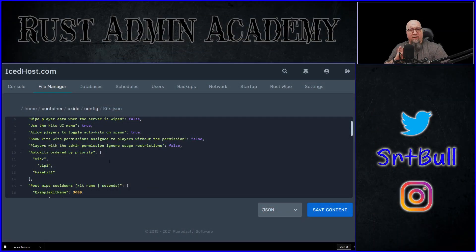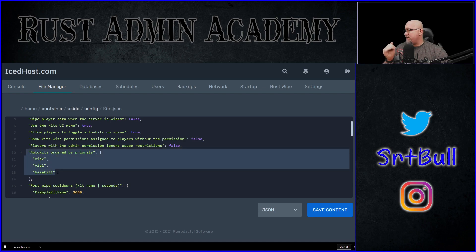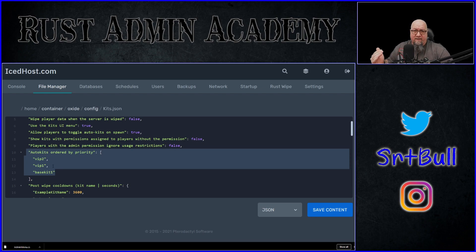In the configuration file for Rust Kits, there are a couple of things that may be unfamiliar if you're used to the older version. The developer has made it so you can have different levels of auto kits automatically assigned based on permission. This list starts on line 10 by default: 'auto kits ordered by priority.' You want to put your highest rank permission first on this list, since it starts at the highest rank and works down to the default group. In my test case, VIP2 is the highest level, VIP1 is next, and then the default group is at the bottom.